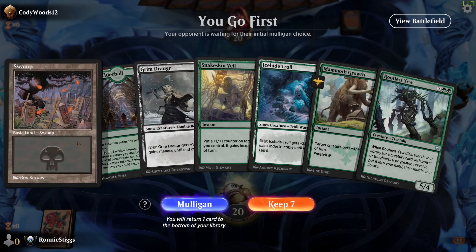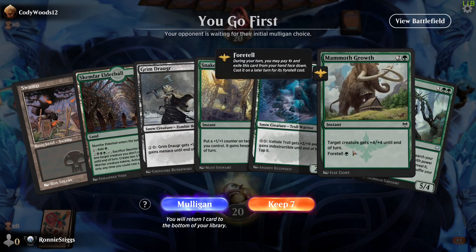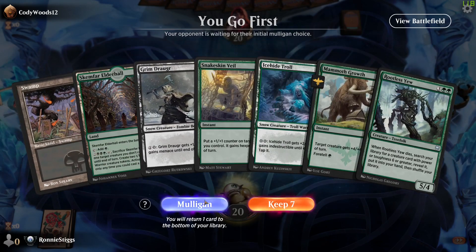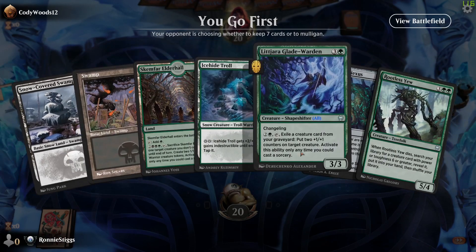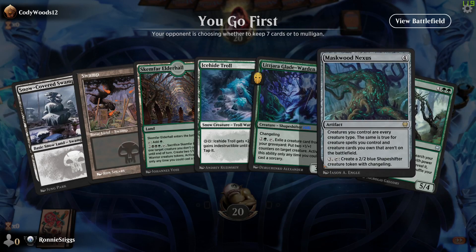This hand doesn't seem good at all — can't cast anything in it. Here we go. The U might be getting pitched, yeah. I at least have a Mana Sync.